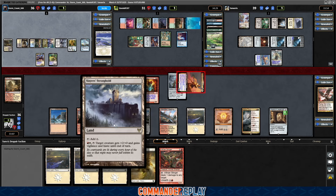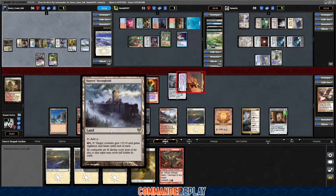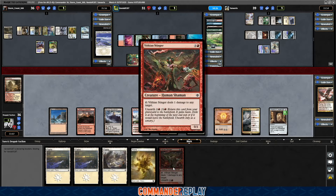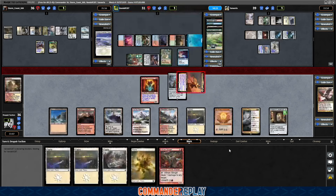Fun story — this targets creatures, which means if something becomes a problem, we just use this to shoot it. If we use this on our own creatures, it's really bad. I was thinking we can cast this and then give it haste if we need to, but again, I don't want to trigger that Defense of the Heart if I really don't have to.